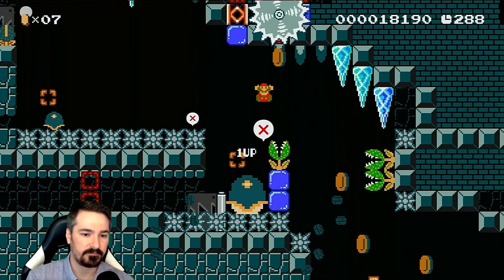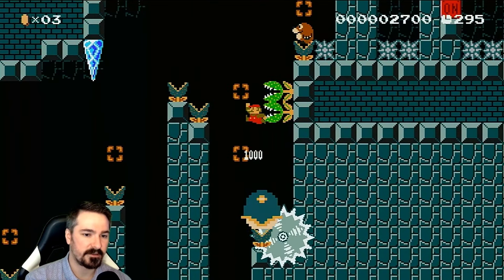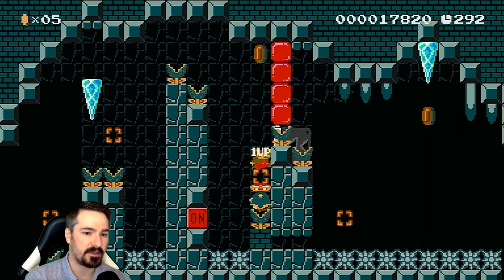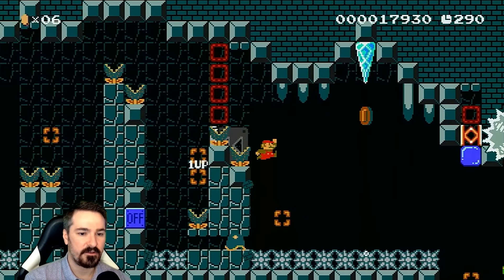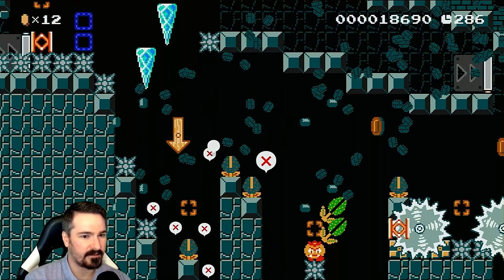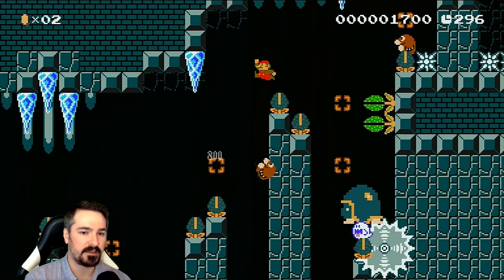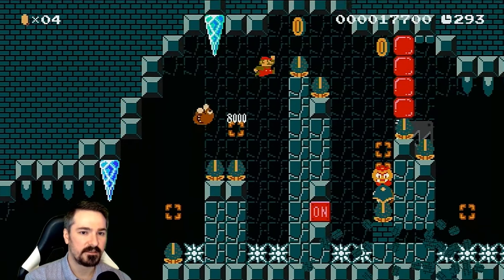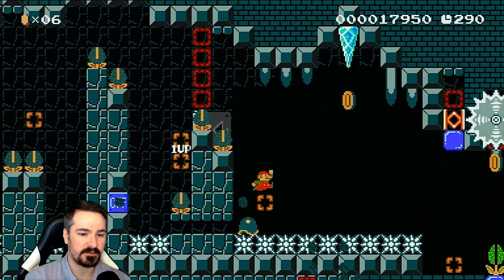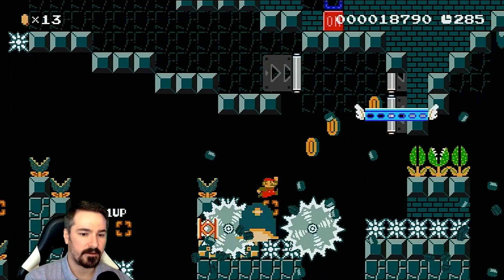I gotta really watch these piranha plants. This feels like Kaizo light and precision light with some of these jumps being a little tight around the enemies, notably the piranha plants. There's some momentum shifts too — gotta go straight down. That's a little bit blind. I know there are coin indicators and an arrow, but still — what happened to using a mushroom stump to just line the player up real good?